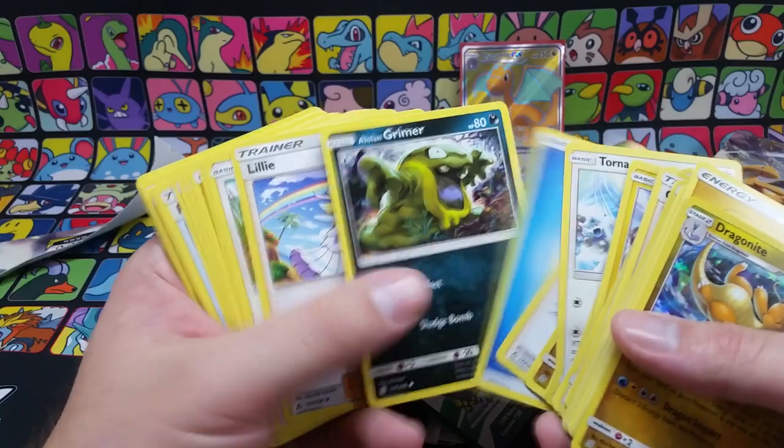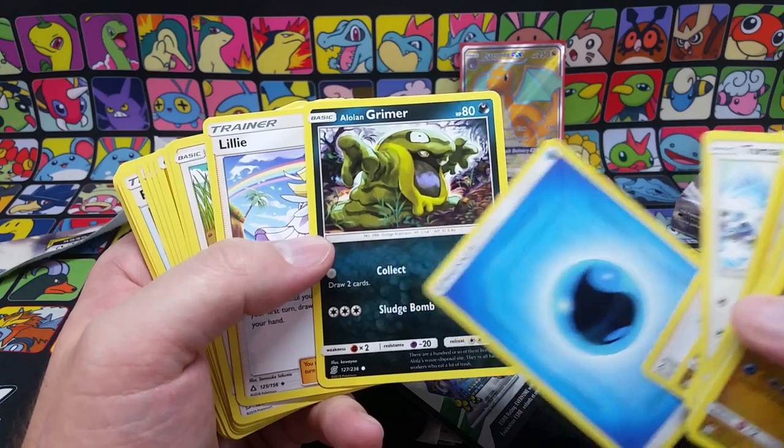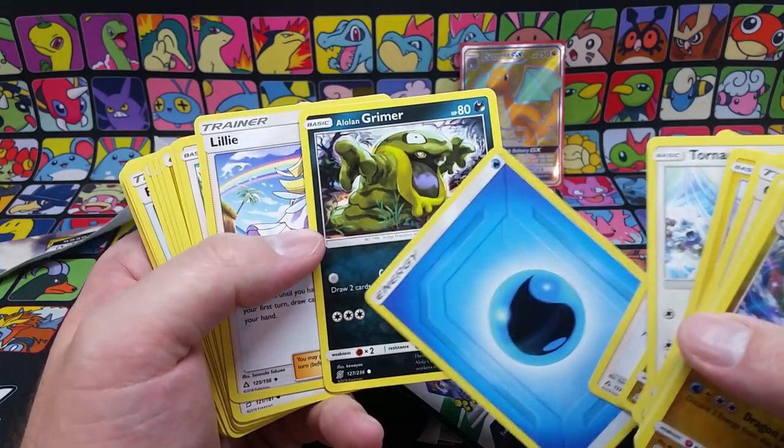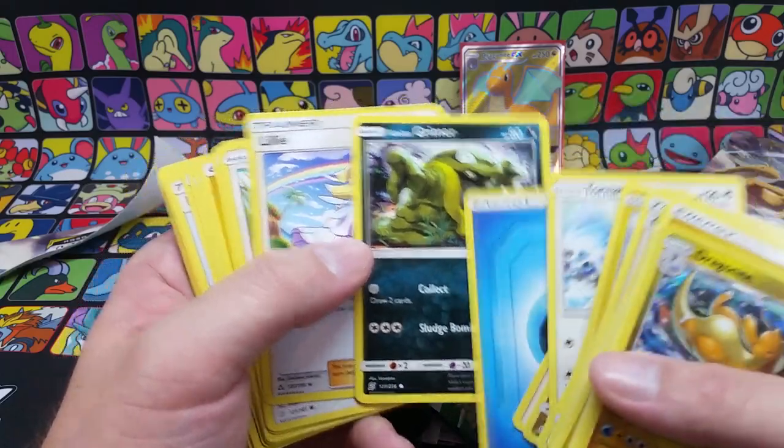Some more Dragonite line, some little fun cards. This is kind of a dead end — there's no evolution in it but it does have a good attack. Collect for no energy, draw two cards — that can help you set up. This is a card you'd want to have up front first.